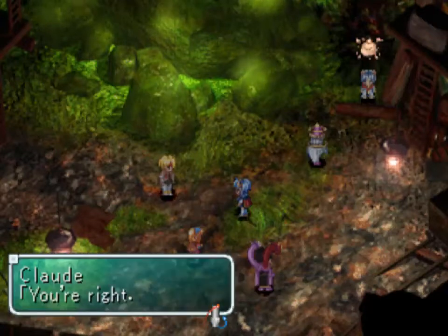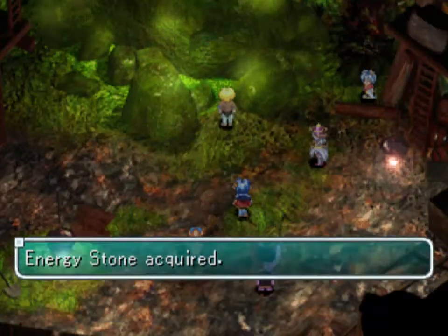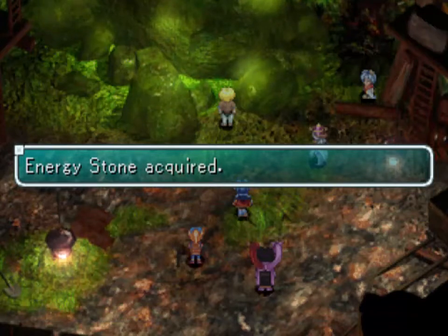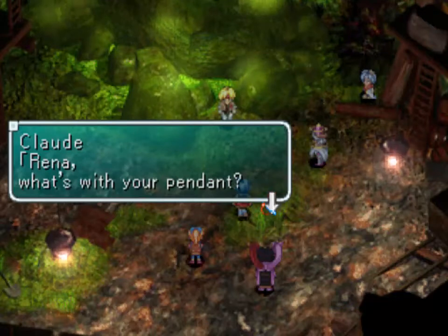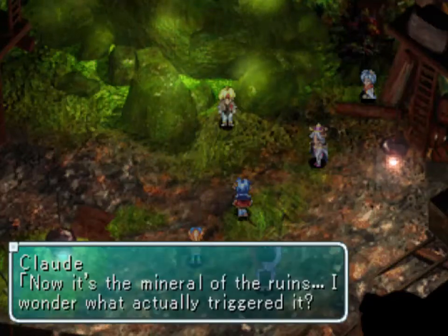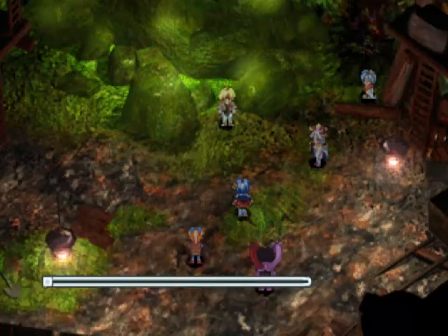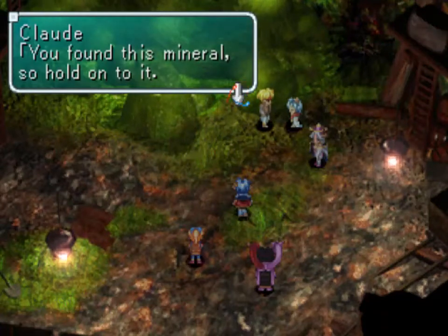Let's collect the mineral and go. We collected the energy stone. She was saying something about it — it's not doing anything now, but it was glowing before. Well, that would make sense — it's the only thing around here that's large enough in quantity to have had such an effect. There you go, Leon — take your energy stone that you were going to get by yourself. Good luck doing that, by the way.